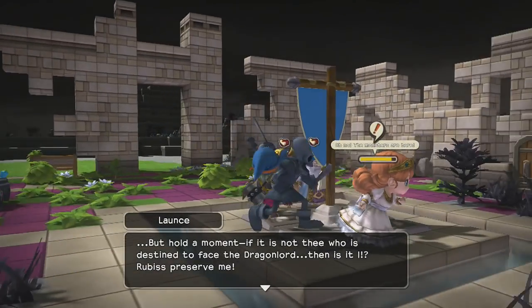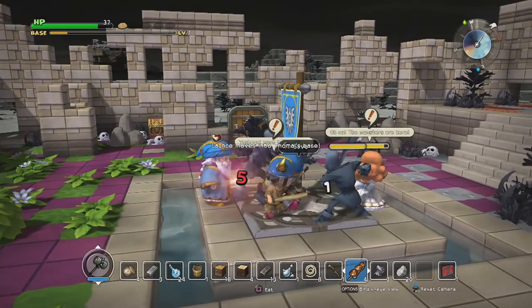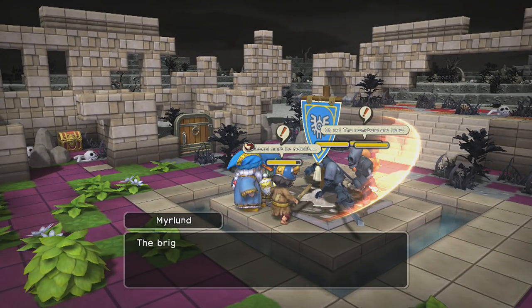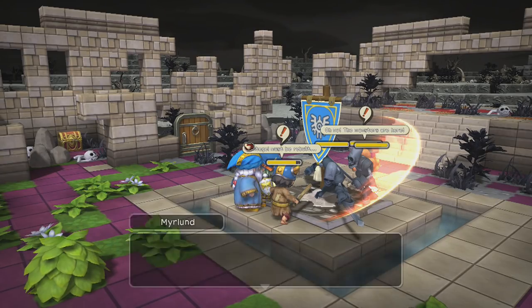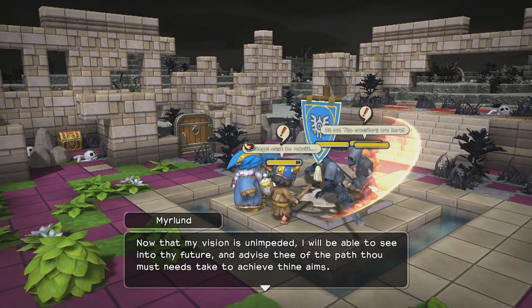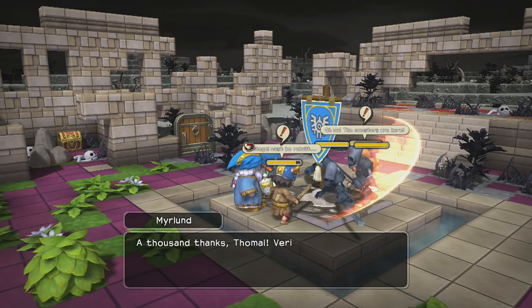I don't know, but you might want to help the princess. There you go. Also, last person — Furland. Now that everyone we've met so far is here, we can finally start rebuilding.